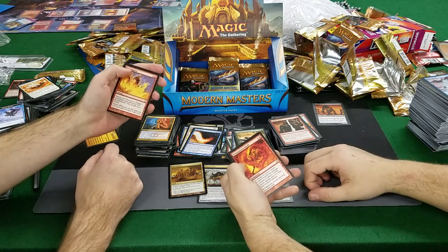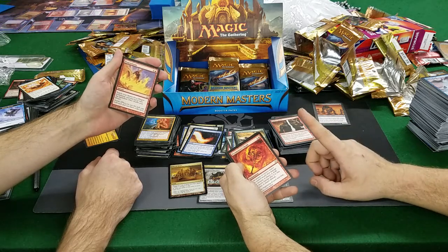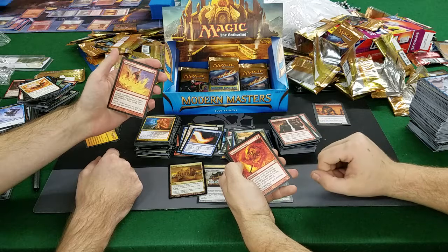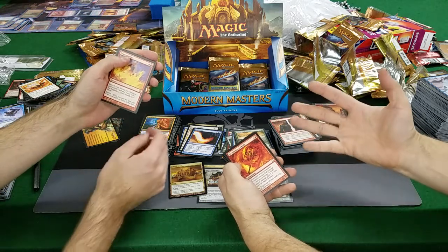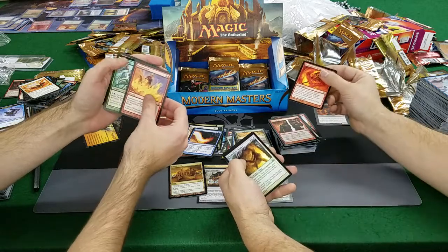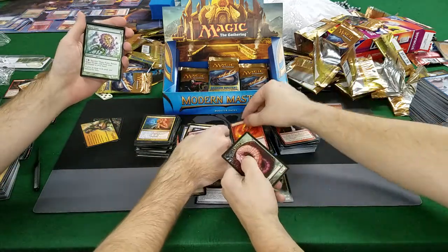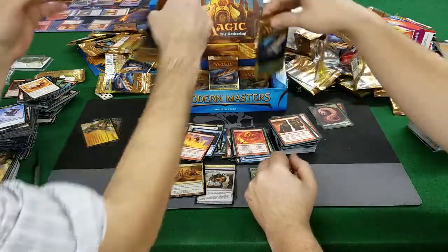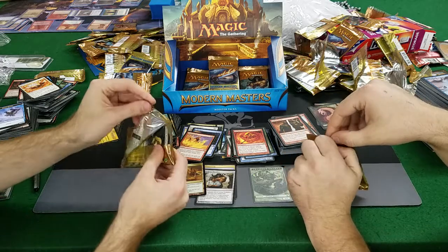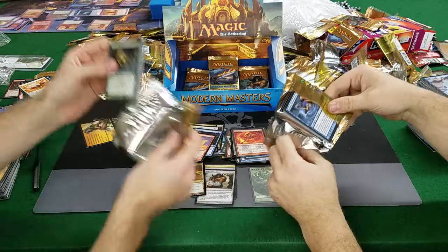Pyromancer Swath — if an instant or sorcery you control would deal damage to a creature or player, deals that damage plus 2 to that creature or player instead. At the beginning of each end step, discard your hand. Hehheh — interesting. Feared Killers Verdict Spoil, Hot Ikami foil. Dragon Storm — that's bad. It'd be great if you could flash it during someone else's turn. Oh yeah — all it is is nine mana, then ten after you flash.